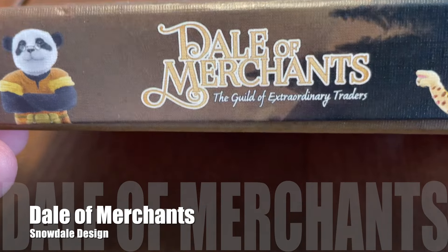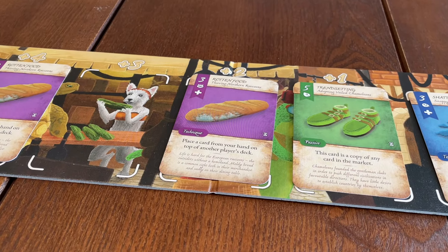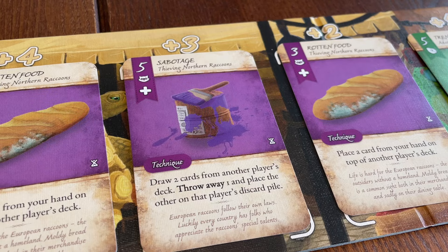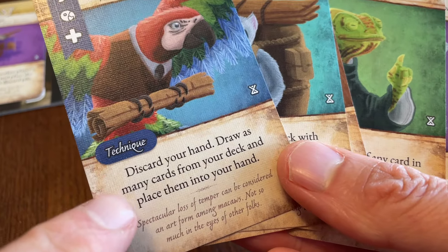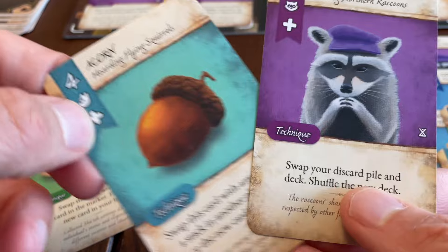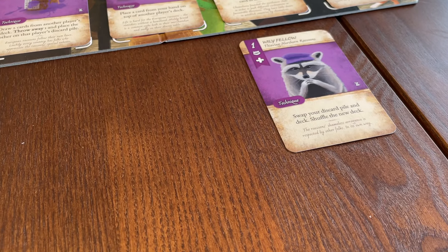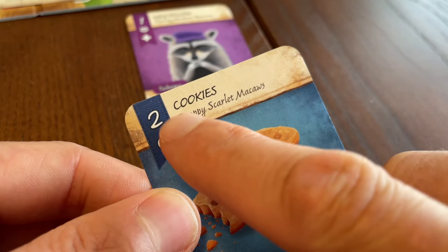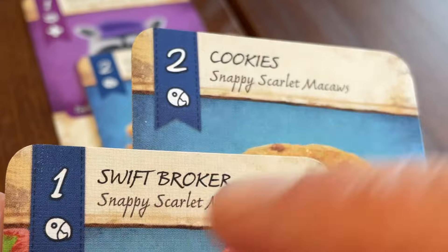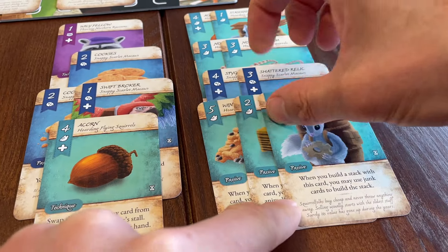Dale of Merchants is another game which features deck thinning as a central mechanism. In this game of animal merchants, you have the usual option of buying cards from a constantly shifting marketplace, with card costs dependent on their position in the row. You can alternatively use your cards for their printed action. But you also have the option of placing sets of cards from your hand into a stall – essentially trashing them so they can't be used again in the game. The cards in the first set must total a value of exactly 1, the second set must feature cards of the same animal type totaling exactly 2, the third set must have matching cards totaling 3, and so on, until one player places their 8th set of matching animals into their stall, thus winning the game.